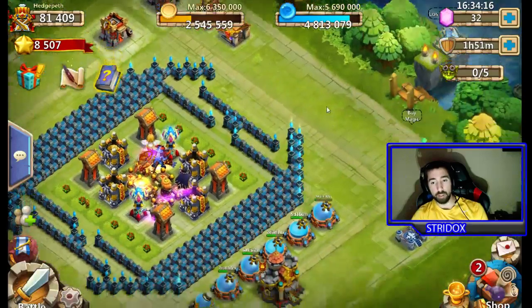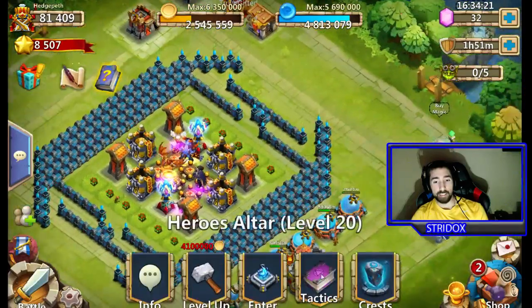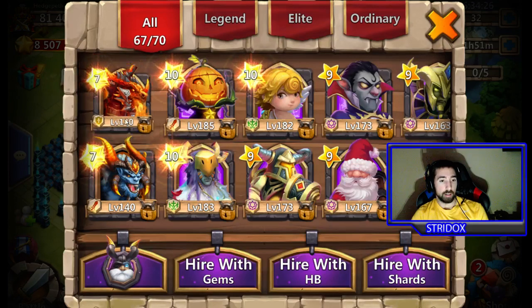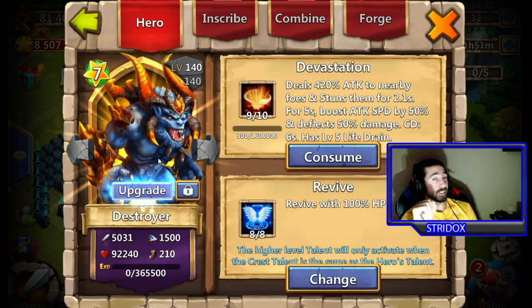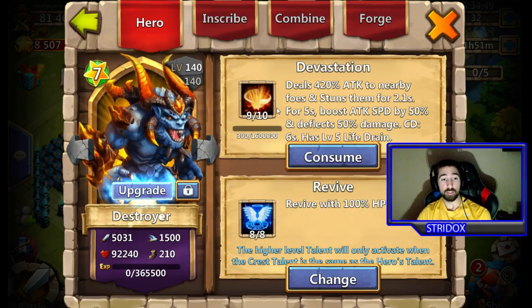I'm saving those because I want to level my Destroyer up. From what I've heard, there is a second evolution. Once you're an evolved Destroyer, you evolve one time, go all the way to 180, and then the rumor is you can evolve again for a second time to make the hero even stronger — and it might even look different as well. There's just so much stuff going on, it's crazy.